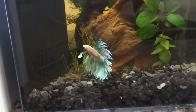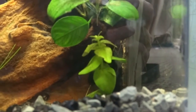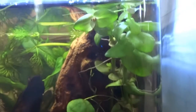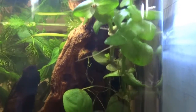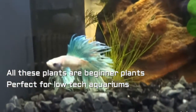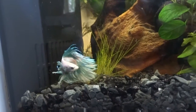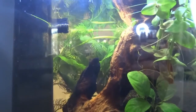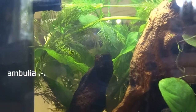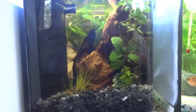Down here we have some hairgrass, and we have some Bacopa here that I trimmed, and some Bacopa up here that Marco likes to rest on. Over here we have some Anubias which is doing very well — it's absolutely flourishing since I got it a couple months ago. In the back we have some plants I took from the other tank — the Stricta and the plant that starts with an A. That's basically what the tank looks like and I'm actually really happy with it.